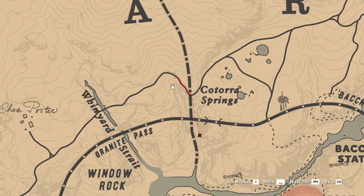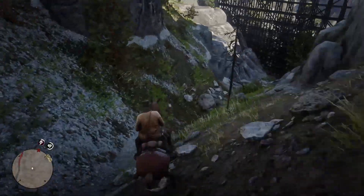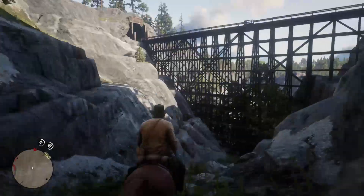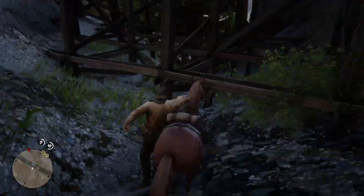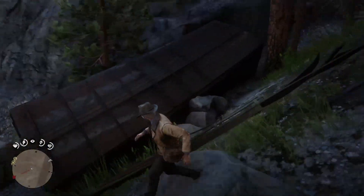Here you will find a train track bridge that connects two cliffs. You have to go to the foot of this bridge, on one side of which you will find a huge train wreck — that is the location of the treasure.